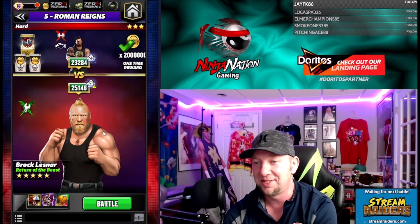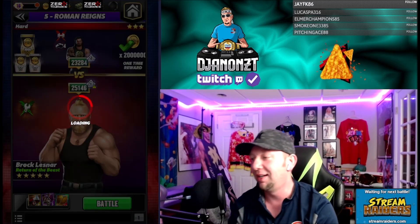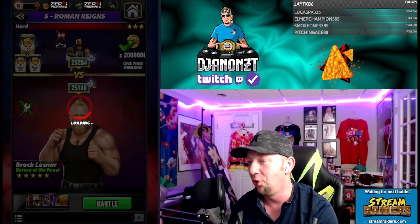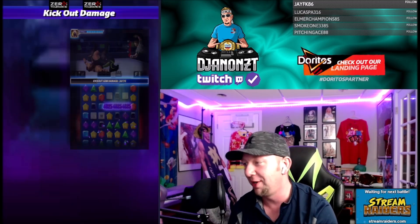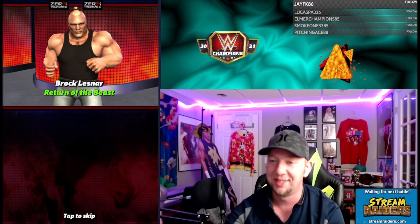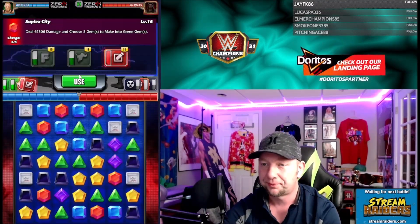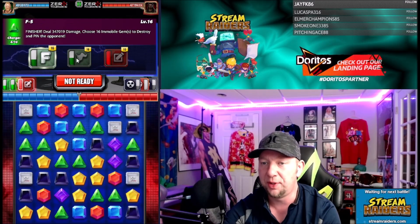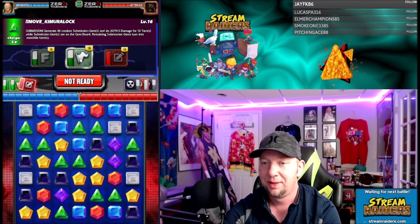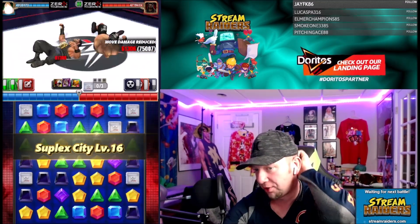Let's get out here on the road. We're going up against this five-star gold Roman Reigns. Brock has no love lost for Roman so I thought we'd beat up on him a little bit. Two million damage submission — this is actually gonna be awesome. If we don't want bad things to happen we only need four green MP, we could wipe him on turn one here.